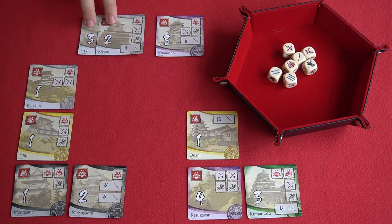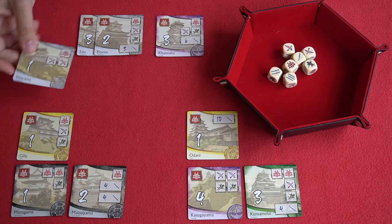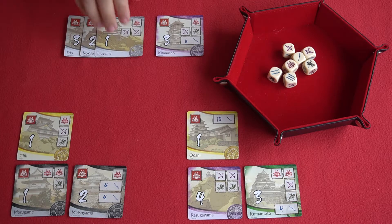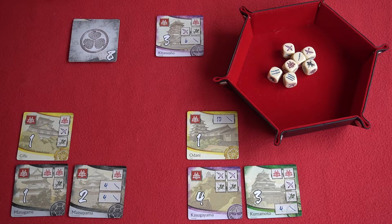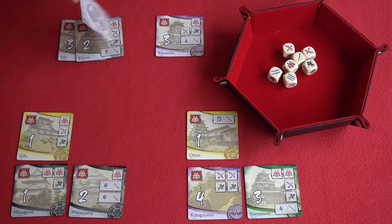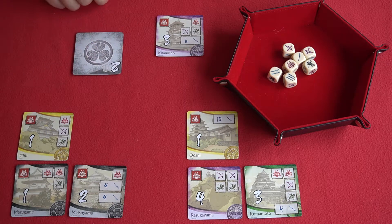There are a couple of other things that can happen on a player's turn. The first is what happens when you complete a set. Here, player one has two of a clan's castles and then captures the last remaining one — all three cards in that clan. When that happens, you flip over the card that has a number on the back. Individually these cards are worth only six points, but collectively they're worth eight. You've then captured and subjugated that whole clan.